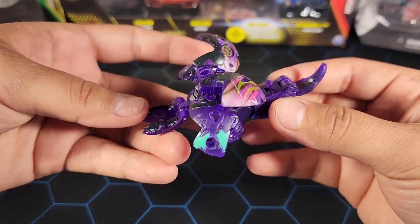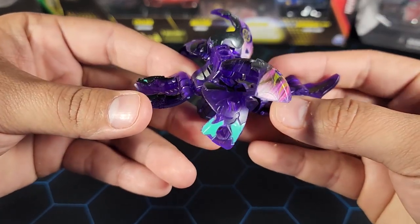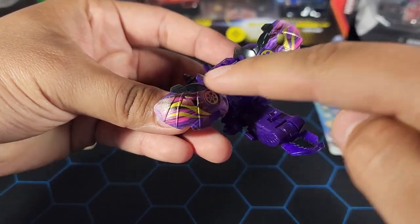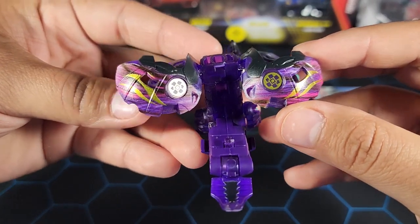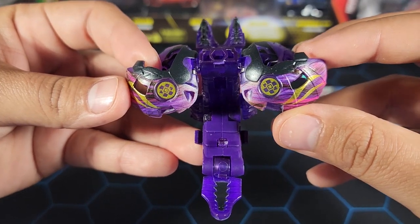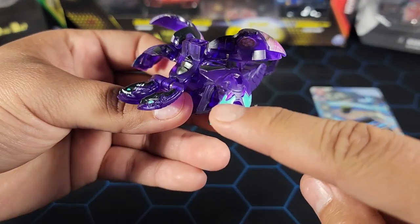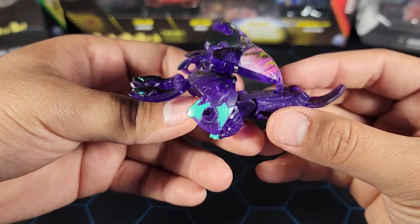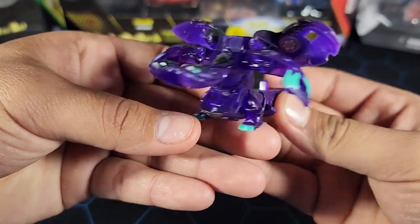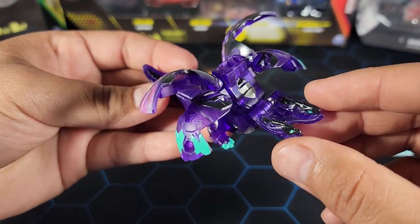Here we have the Bakugan. Right away, since it's Darkus on Darkus, we have a lot of purple with black — and I really like that color scheme. This translucent purple looks amazing. We do have the elemental treatment on the wings with those details right there and a little bit of gold. Double Darkus faction symbols, both with gold paint — I really like that. The front looks pretty nice too — on the eyes, on the feet, a little on the arms.